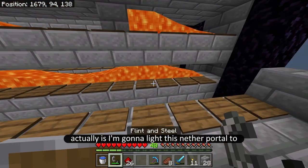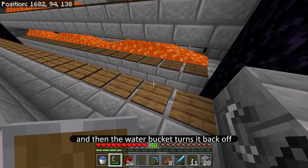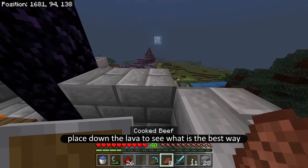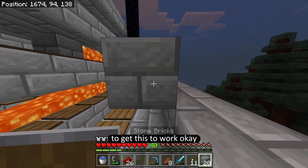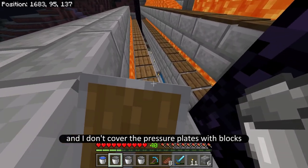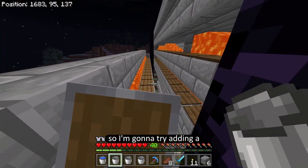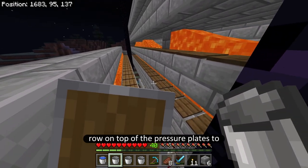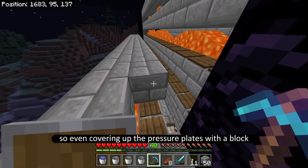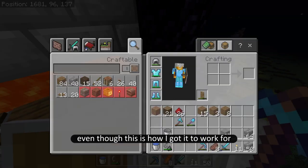The first thing I'm going to test is lighting this nether portal to see if it does light — and yes it does, but then the water bucket turns it back off. So I'm going to place down the lava to see what is the best way to get this to work. If I have the lava touching the pressure plates and I don't cover the pressure plates with blocks, it doesn't seem to light the portal. I'm going to try adding a row on top of the pressure plates to see if that changes anything.